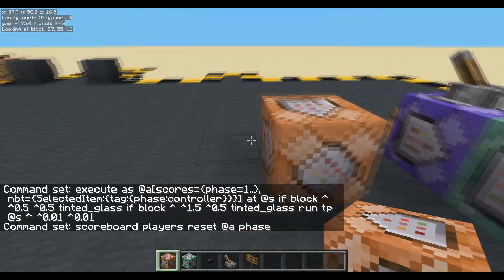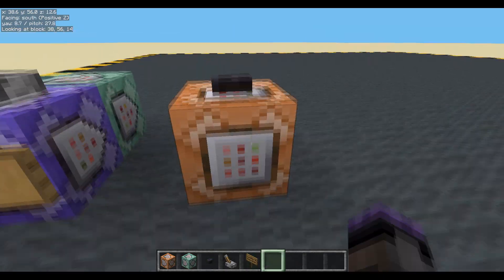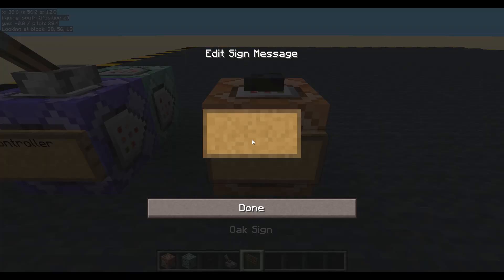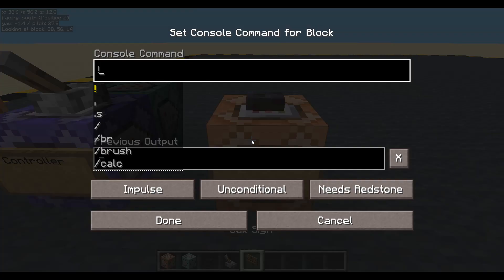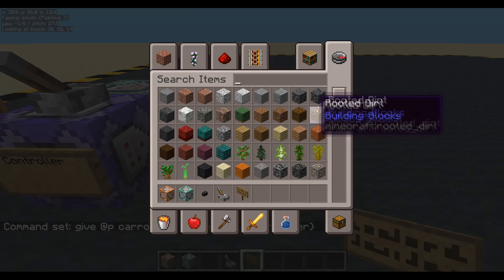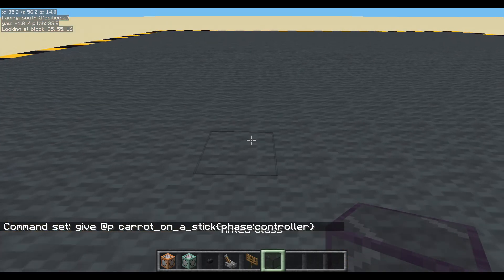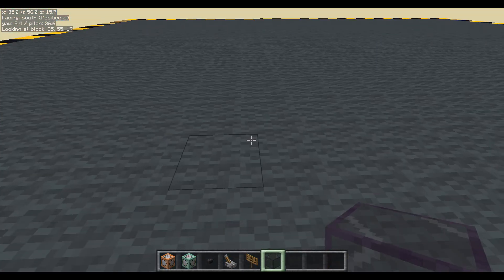It'd be helpful if we actually had the item. So let's give ourselves a little carrot on a stick. Give carrot_on_a_stick to the nearest player. And we need to give it that custom tag, which we did: phase colon controller. And then I better get myself some tinted glass. Can't see it on the gray background - there it is.